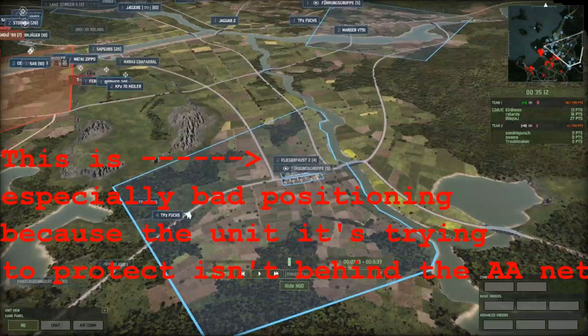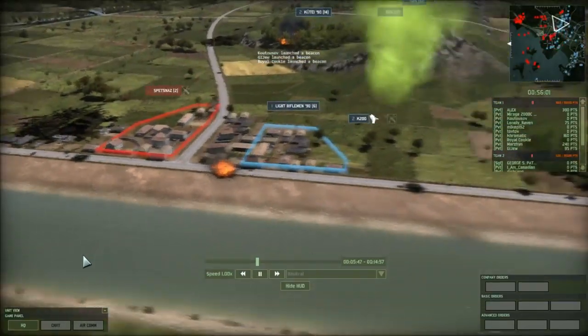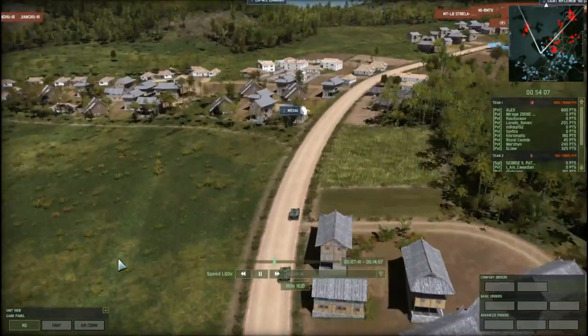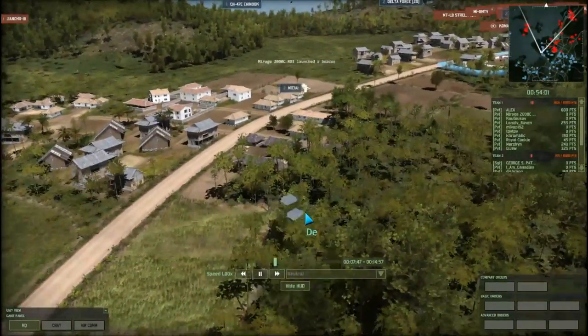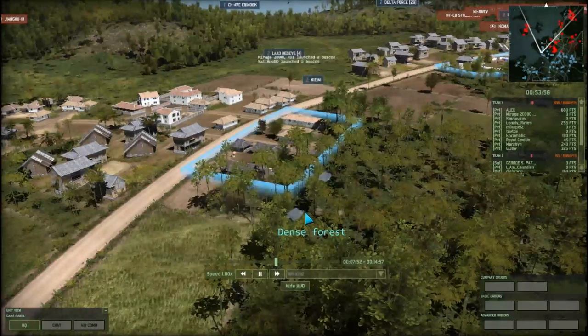Man-PADS should never be grouped with your army — they are very vulnerable to artillery and napalm. Anything targeting a more visible unit will demolish your Man-PADS. They are, however, insanely cheap and very cost-effective and supply-efficient. Their biggest weakness is mobility: once deployed, they move very slowly, meaning once you've burnt through all your anti-air missiles, it will take a long time to resupply them if they have to walk.